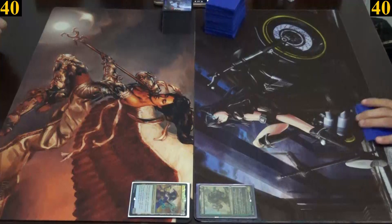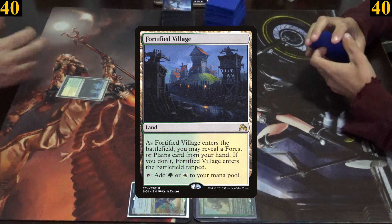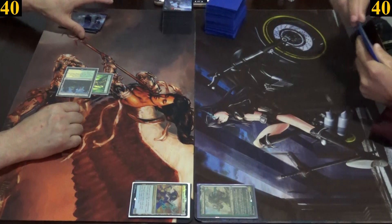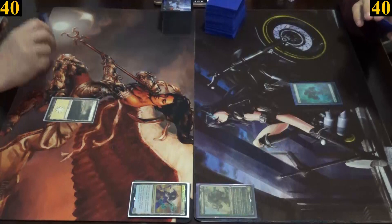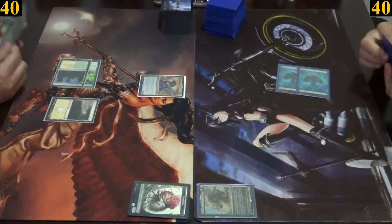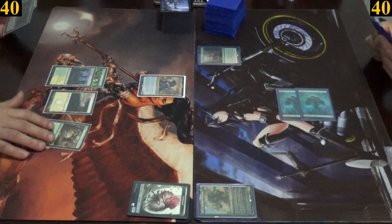For their first turns, Jimmy plays fortified village untapped, revealing a forest from his hand, and casts a turn-one wild growth on said land. Mark plays a forest. Jimmy plays a plains and casts his general Sithis Harvest's Hand, while Mark plays a forest and casts a turn-two sylvan library.